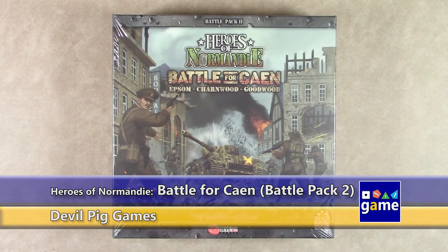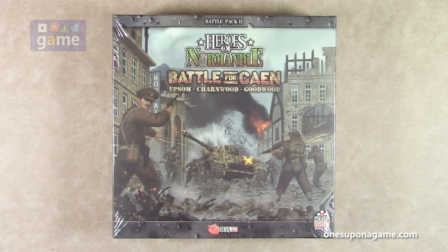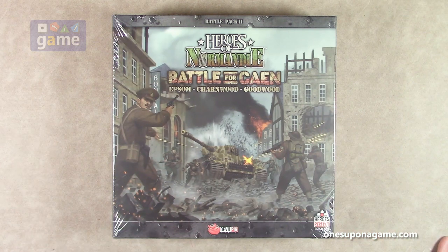Hi, welcome back to Once Upon a Game. I'm Kevin Kitchens and in this episode we're doing an unboxing of Heroes of Normandy Battle for Caen. This is Battle Pack 2. The first one for Heroes of Normandy Big Red One edition was Bloody Omaha, and now this is Battle Pack 2. There's a Battle Pack 3 which we'll be covering on the channel as well.